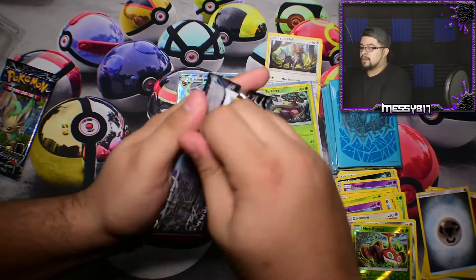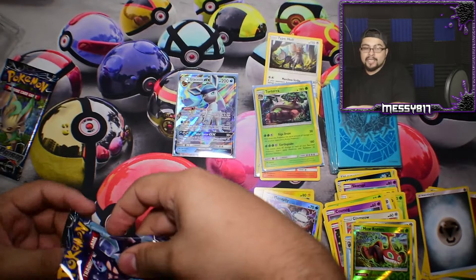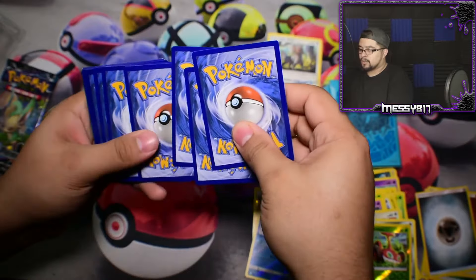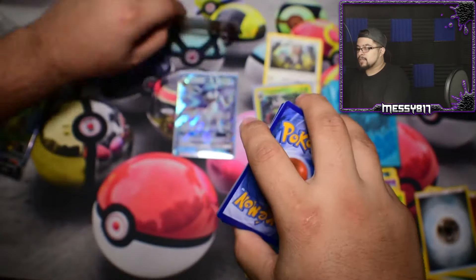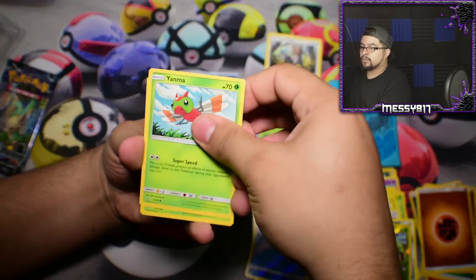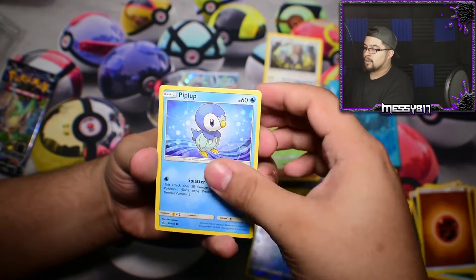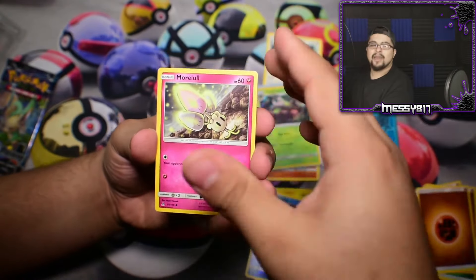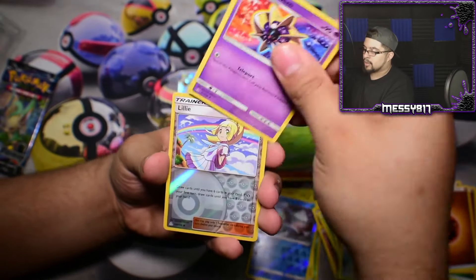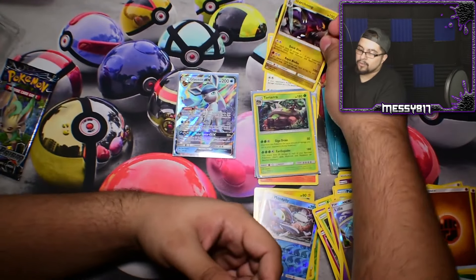But now we're on to our last pack. Maybe we can have some last pack magic. My wife doesn't know how to do last pack magic, so she hasn't been able to teach me that trick. But maybe if she studies a little bit more, we can finally have unlimited good pulls. We have a Yanma, Exeggcute, a Salandit, Piplup, a Morelull, Fire Memory, Bronzong, Cosmoem, a Reverse Lilie — that's nice — and a Garchomp, non-holo rare.